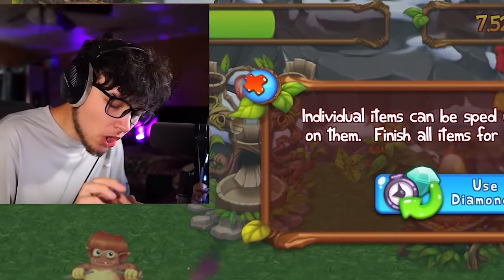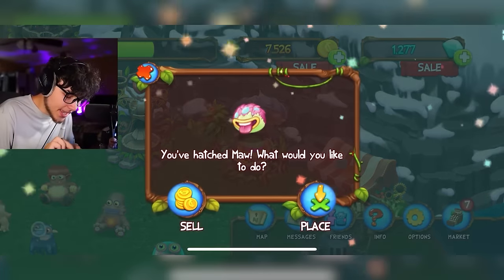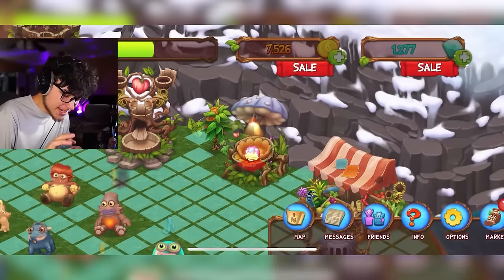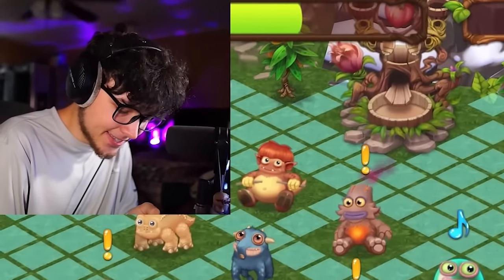Look at Maw's egg — it looks so different from the regular game. He looks so cool, kind of like an epic variant of Maw from My Singing Monsters. It's really cool that we just get him on the island like this.